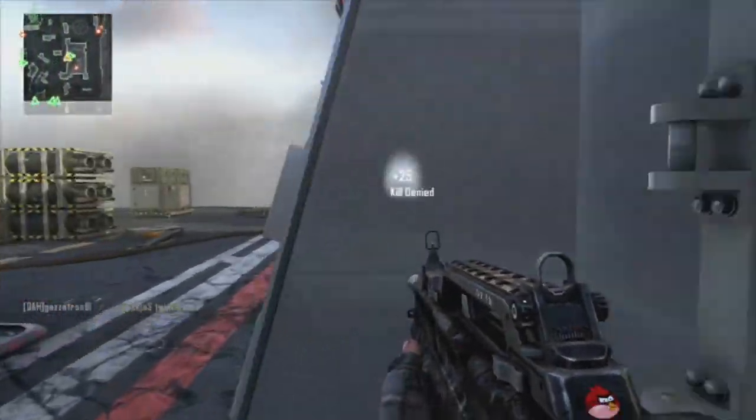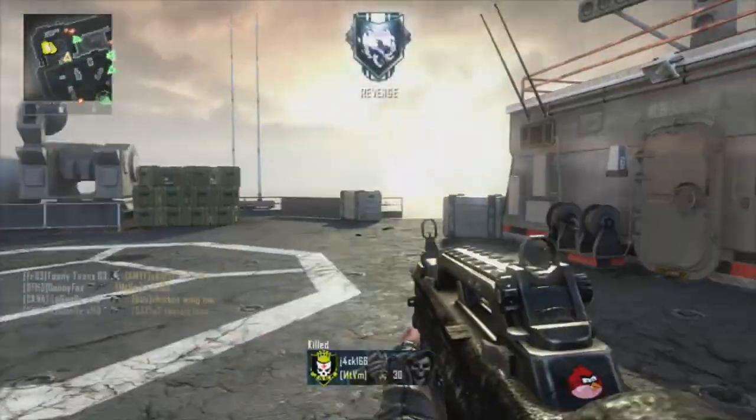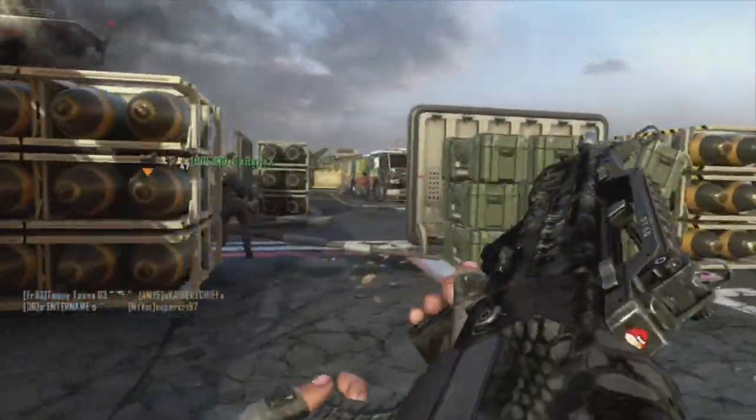Once you've got your UAV up and you throw your Hunter Killer, you're more than likely to get your Counter UAV with it. And once your UAV is in the air as well, it makes it much easier because you can see where the enemy are, unless they are running Ghost. So these games always bumped up my score quite a lot.